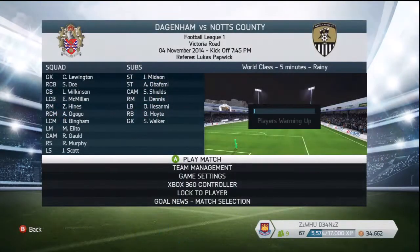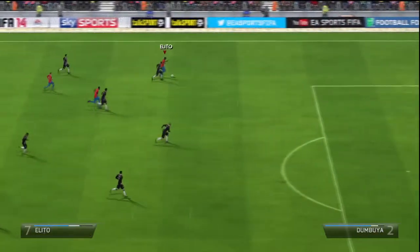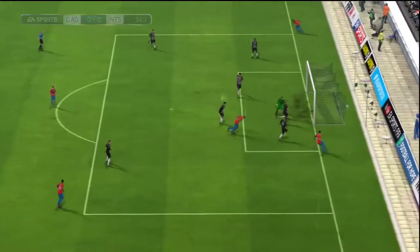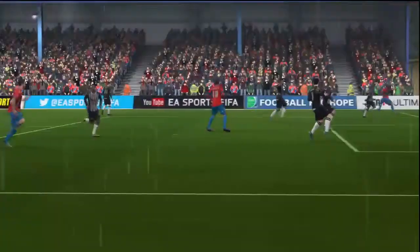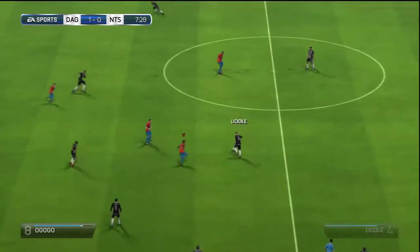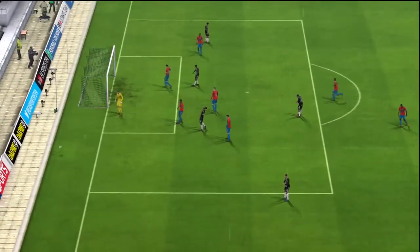Now a game against Notts County, and Murphy who's been in fine form is getting back into the starting line-up, hopefully getting a goal again. We're on the attack early — Alito with the ball and it's in towards Josh Scott who's won the header. There you have it — he's got his seventh of the season, celebrating with his strike partner Reece Murphy. A brilliant start against Notts County. They've got good players though — like Danny Haynes there, Dumbuya coming through, and it falls to Nagle with Lewington down to make the save.